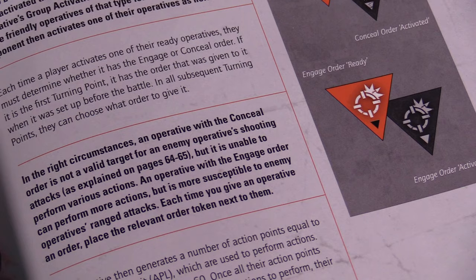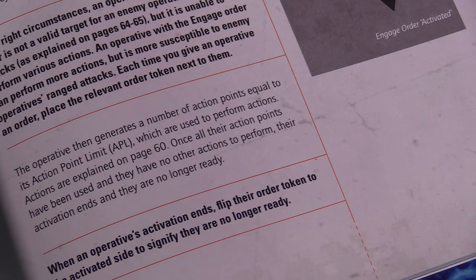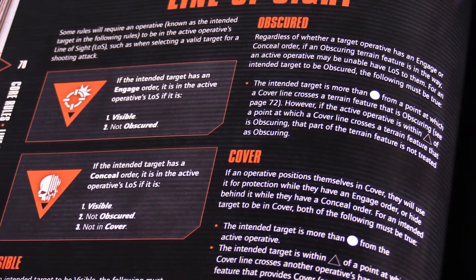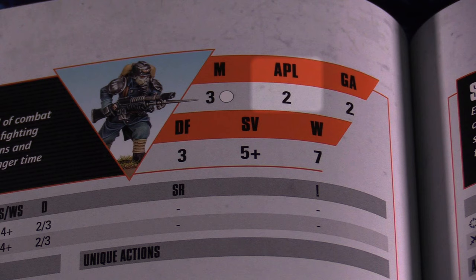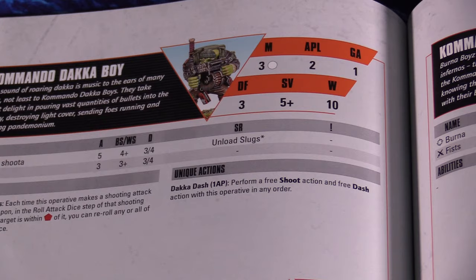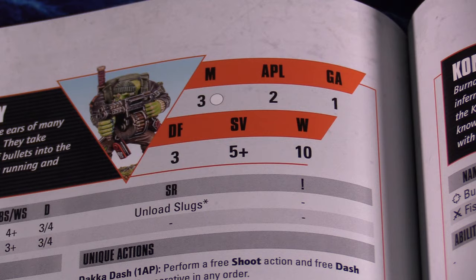Each time an operative is activated, the controlling player must determine if the operative has the conceal order or the engage order. This order determines what sort of actions it will be able to take on its activation. The engage order allows for more action options, but the conceal order breaks line of sight if the operative is behind cover. When activated, an operative generates a number of action points equal to its action point limit, or APL, as written on its data card. All actions, with a few exceptions, require one or more action points be spent in order to perform that action.